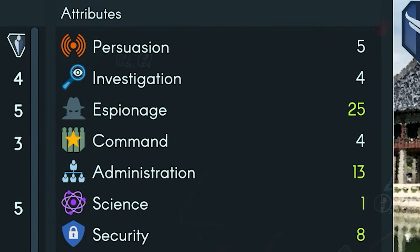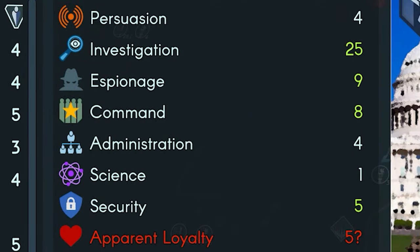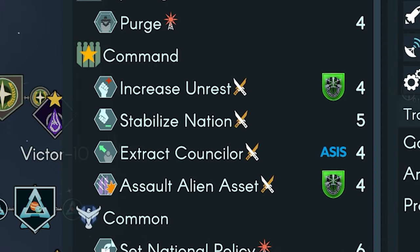The next specialization is espionage — this will be your assassin counselor, as well as the counselor who can purge and take over points from other factions; he's your bruiser. Then you'll need one maxed in investigation, which is for investigating enemy counselors and for detaining them, as detaining requires investigation rather than espionage. And lastly, you'll want one maxed in command, for attacking enemy and alien installations. If you have a counselor able to max out in each of those four areas, you'll pretty much be able to handle anything the game throws at you.